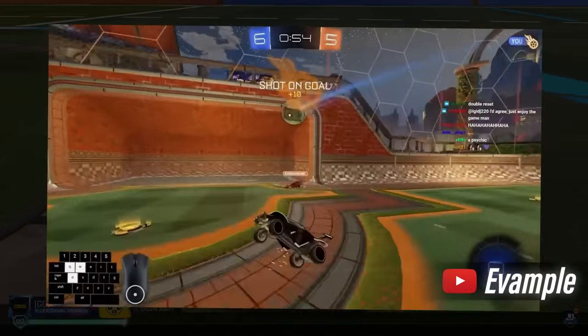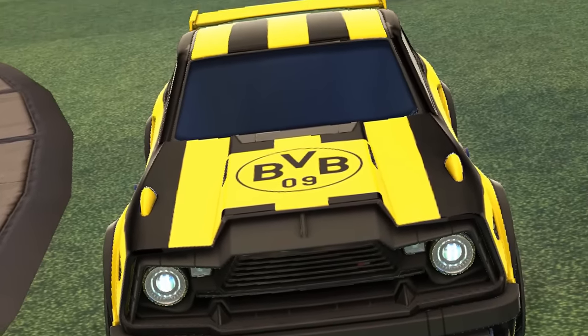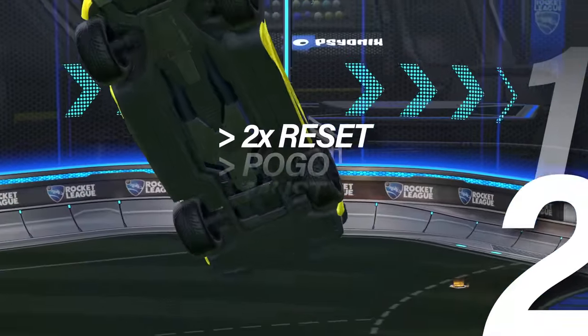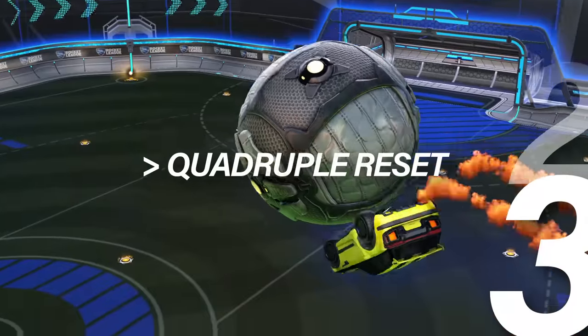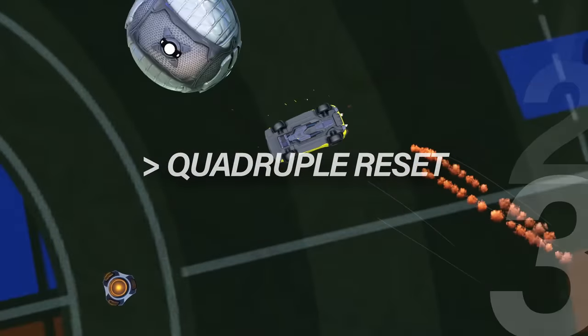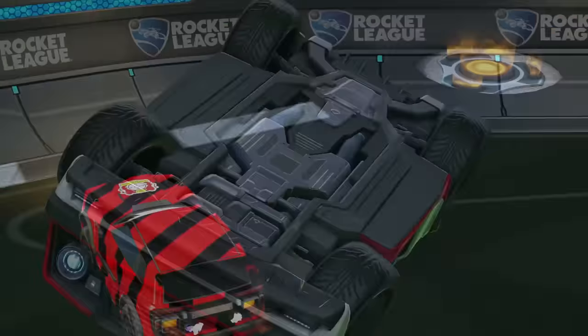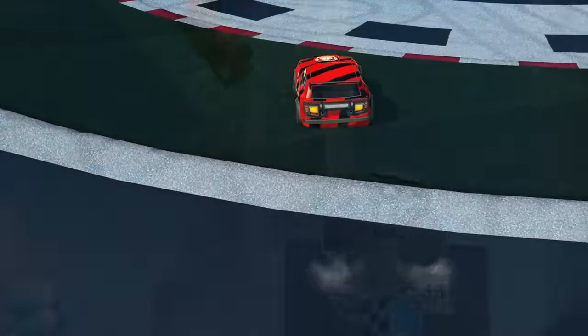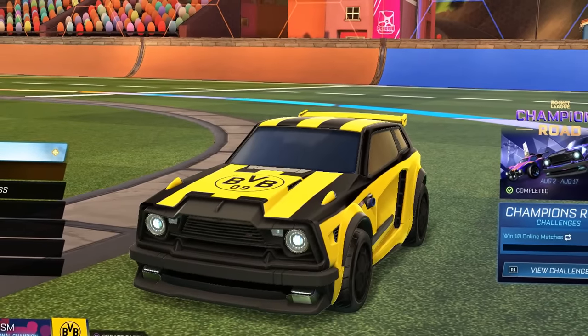We'll be testing out these camera settings with three mechanic challenges: one, a ceiling pinch; two, a double flip reset pogo into a musty; and third, a quadruple reset. Those are pretty tough mechanics to do, especially with camera settings I don't normally use — but we're trying to find out which one is the best, after all.